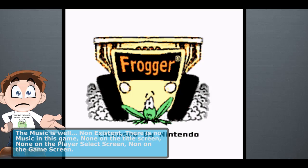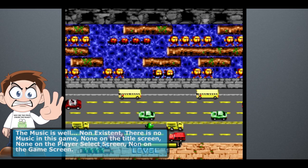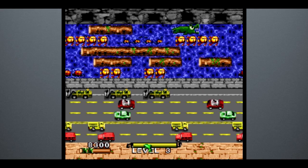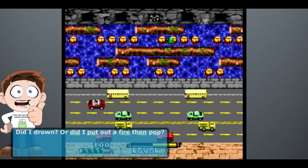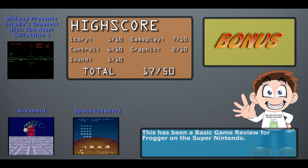The music is, well, non-existent. There's no music in this game — none on the title screen, none on the player select screen, none on the game screen. And the sound effects are either annoying, like the jump noise every single time you move, or just strange, like when you fall in the water. Did I drown, or did I put out a fire and then pop?